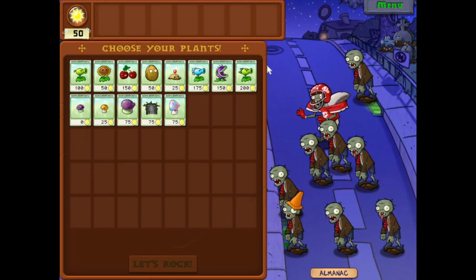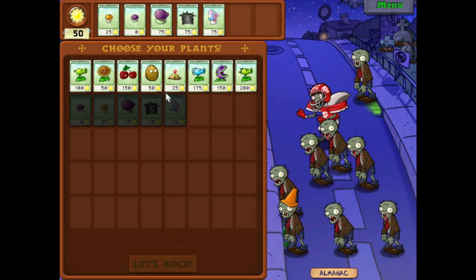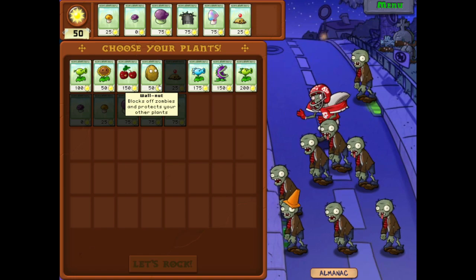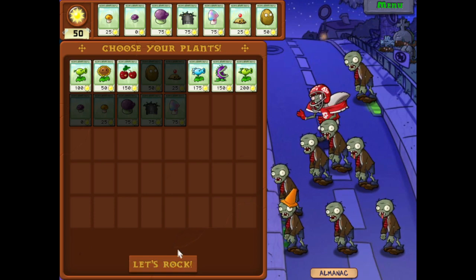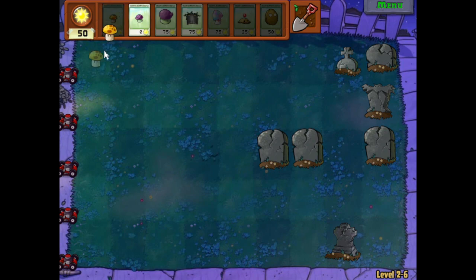Hey everybody, it's Blue Toad and welcome back to Plants vs Zombies. We're still going through the night time and we have a new type of zombie — the rugby player, better known as the football zombie. Let's select our mushrooms and some other stuff as well. Maybe a potato mine, maybe a walnut — something more useful. The football zombie runs and also takes a while to take out, so it's a problem all around. We really want to be prepared for him as much as we can be.